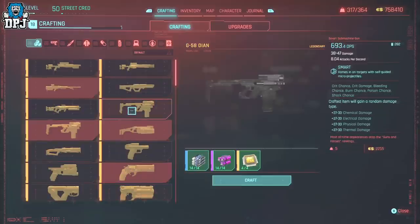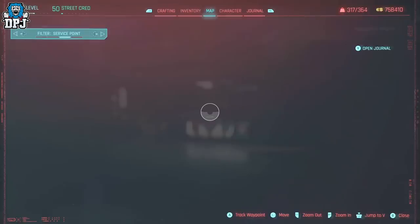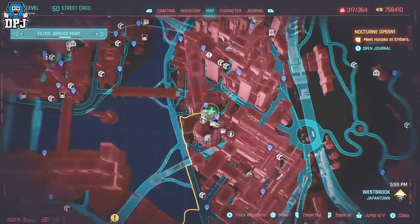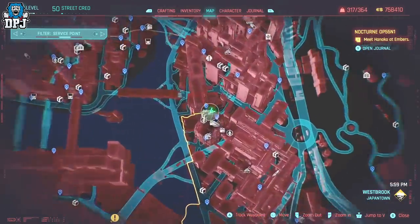The G58DN costs 14 rare item components, 14 epic item components, and 4 legendary components — that's at a discount because my crafting is levelled up; normally it's 25, 25, and 7. So you need to buy these rare, epic, and legendary item components. Where you buy them from is junk shops, which are all over the city. I'm going to use this one right here because it is right next to a drop point, which we want to go to. This junk shop is great because a drop point is right next to it — come to this one, it makes things a lot easier.